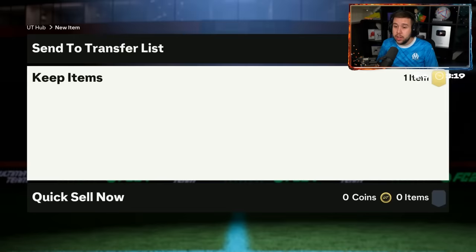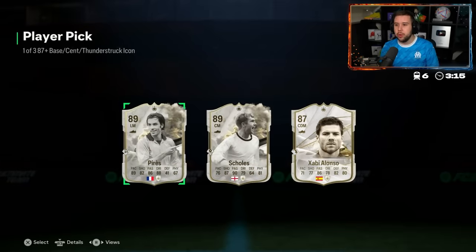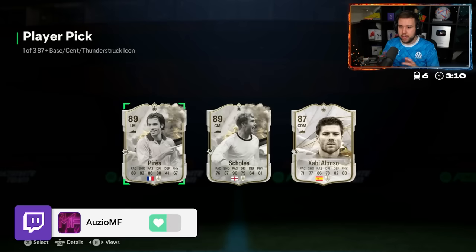Puyol is a player I would go for. And it looks like we're good to go. We've got Pires, Scholes, and Xavi Alonso. This would have been perfect if Xavi Alonso was a Thunderstruck card — that would have been a full Thunderstruck player pick.